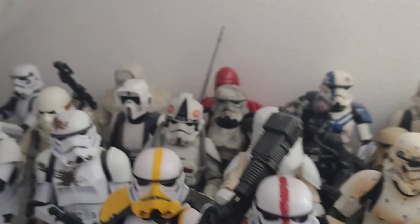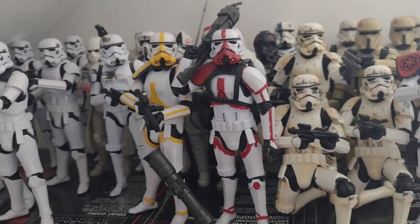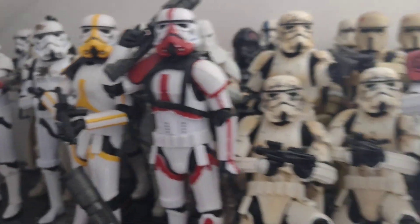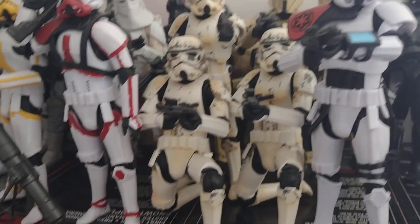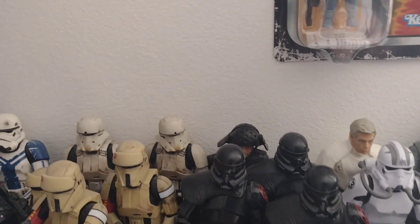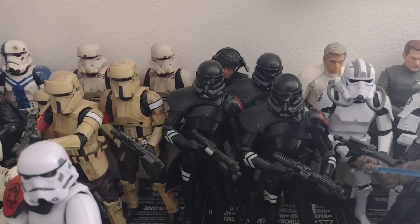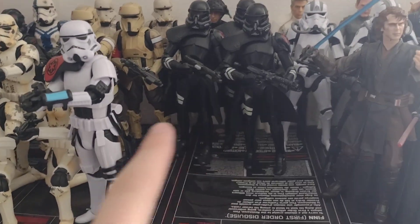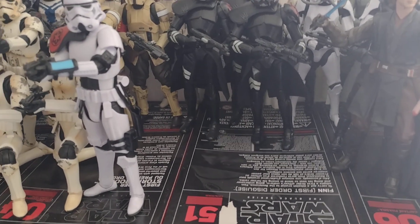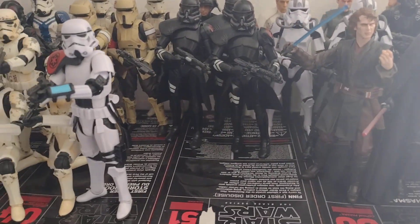Then an AT-AT Pilot and the Snowtrooper. Then you've got the Mortar Trooper and the Flame Trooper, then three Remnant Stormtroopers, and then Sergeant Creel. Then at the back you've got a Death Star Trooper and three Purge Troopers. This space here is going to be for the Grand Inquisitor, Fourth Sister, Fifth Brother — basically the Inquisitors.